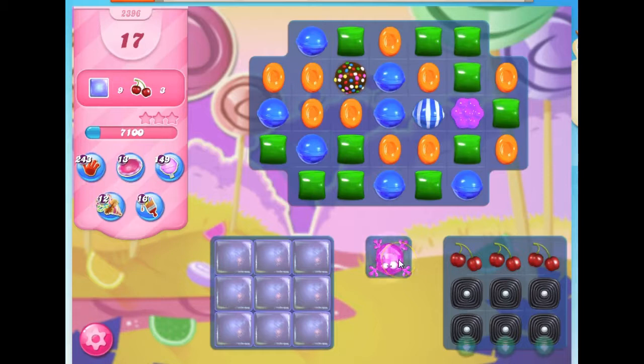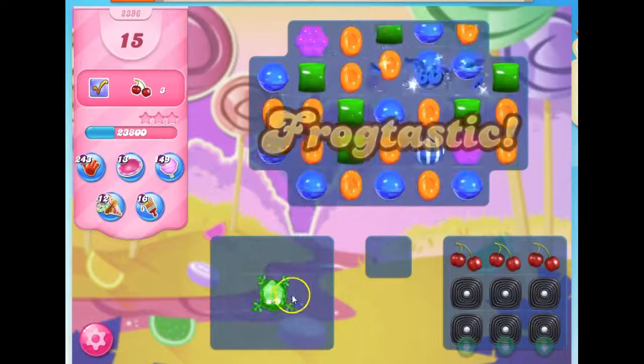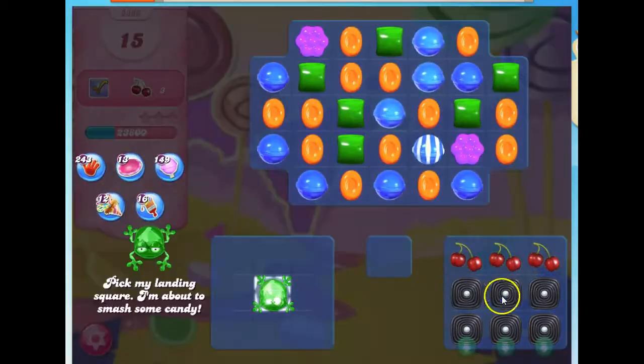So I'm going to do this first, and now he's green. So now I want to take out green — 1, 2, 3, 4, 5, 6, 7, 8, 9, 10, 11 — should be plenty.